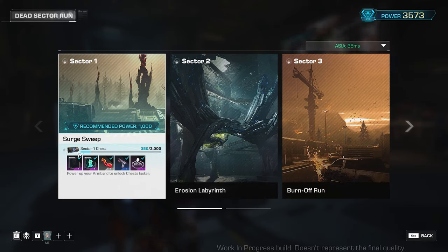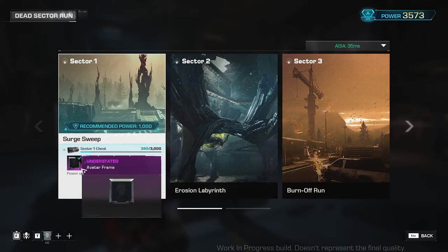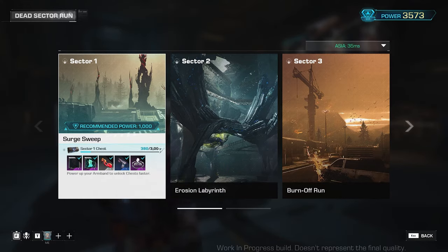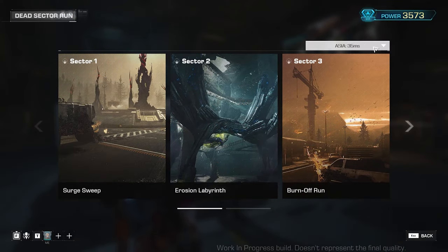Each Sector window would also show the Sector Chest and the rewards that you will receive from them. You would need to gain points every after completing a Sector, and once you've reached the target point, you'll unlock one of these rewards — meaning you would need to gain 3,000 points 5 or more times to get all of these rewards. It's the same for other Sector levels, only with increasing gold points. By the way, you can choose your region and add friends from here.